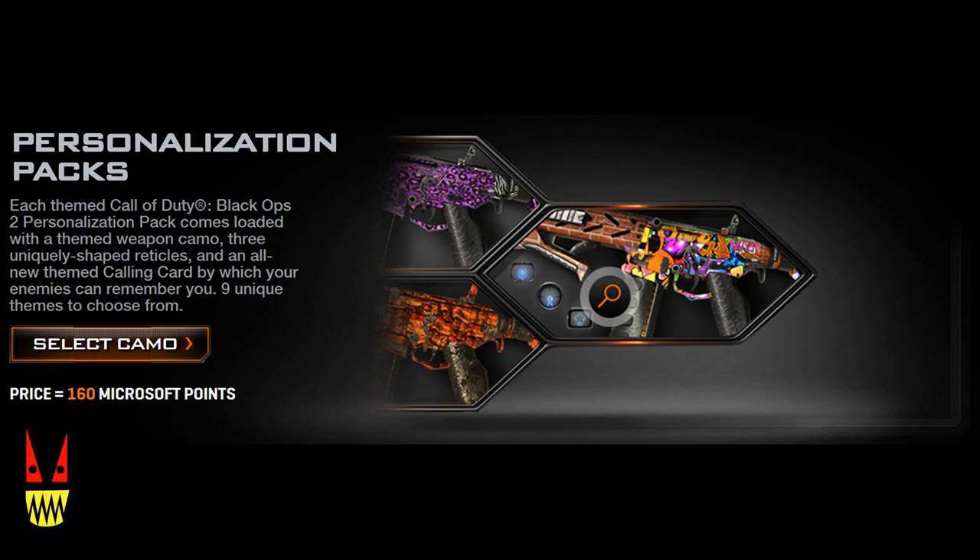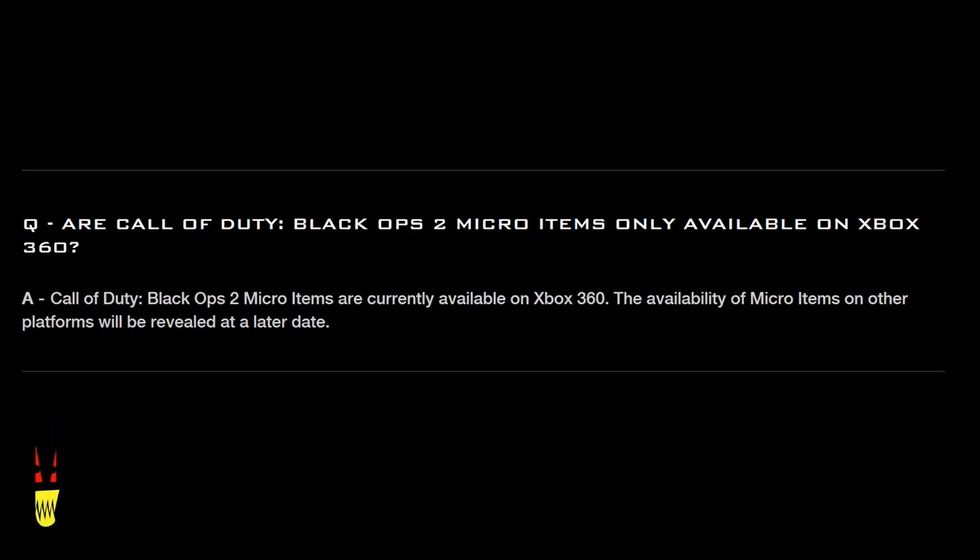It contains all these different pieces of DLC, but before I get into that, I want to talk about this Q&A that most people have already scrutinized. The question is: are Call of Duty Black Ops 2 Micro Items only available on Xbox 360? And the answer is: Call of Duty Black Ops 2 Micro Items are currently available on Xbox 360. The availability of Micro Items on other platforms will be revealed at a later date.